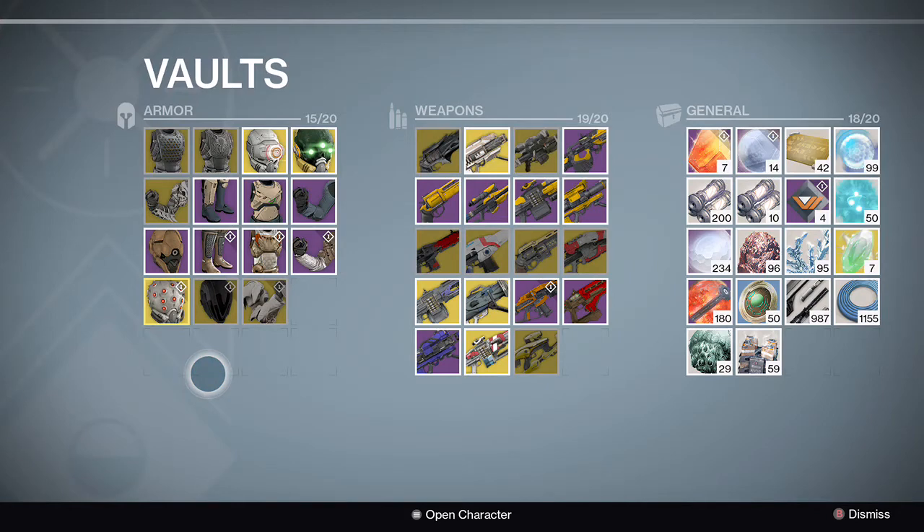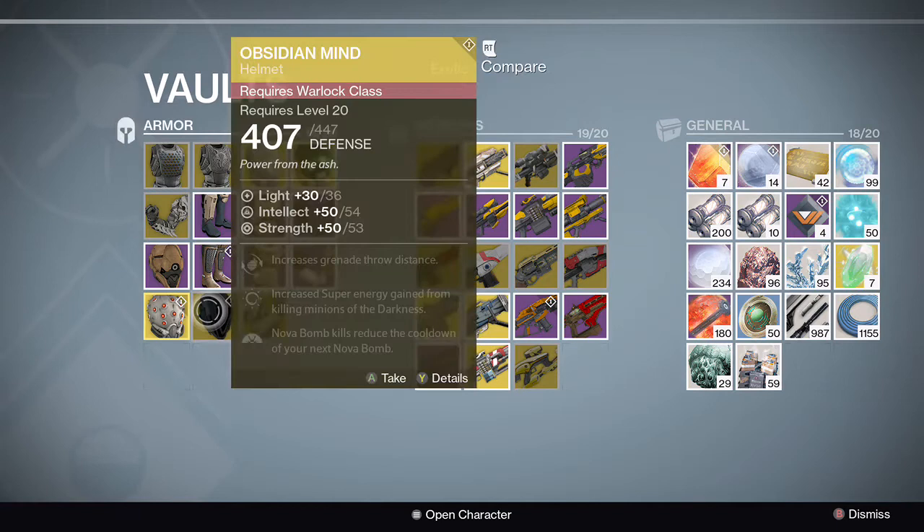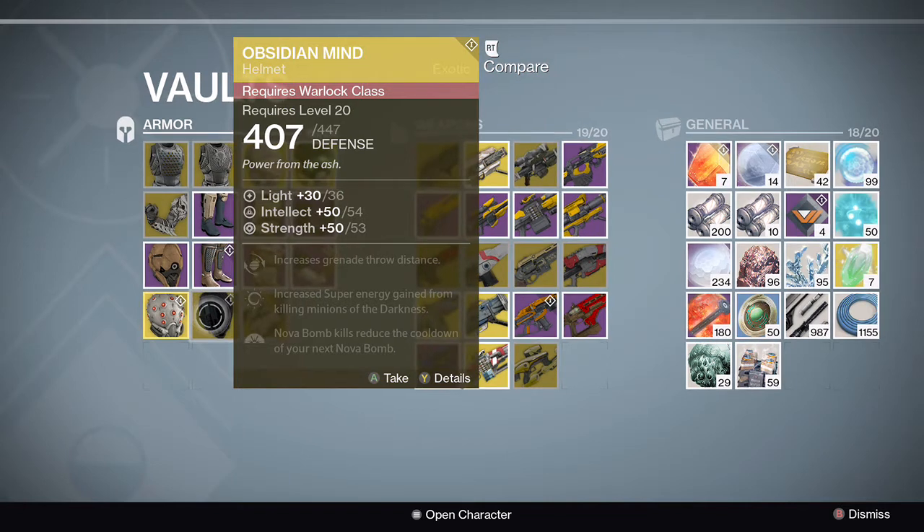Before Xur left, I was trying to grind out 23 motes to get one more helmet Engram, and I ended up with the Obsidian Mind. Once again it makes me want to delete one of my hunters to make another class — which many of my clan mates did from the beginning. They've got three level 30s, all three classes, and I'm sitting over here with three level 30 Hunters. But at the same time, there's nothing like upgrading an exotic in half a day by doing bounties on all three characters. Nova Bomb kills reduce the cooldown of your next Nova Bomb — I'd really like to see how effective that is.